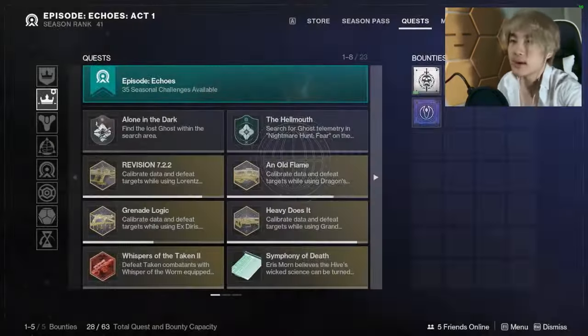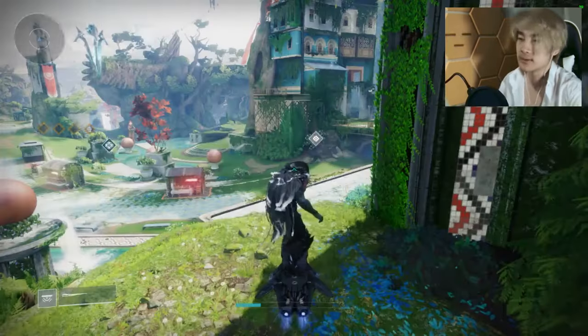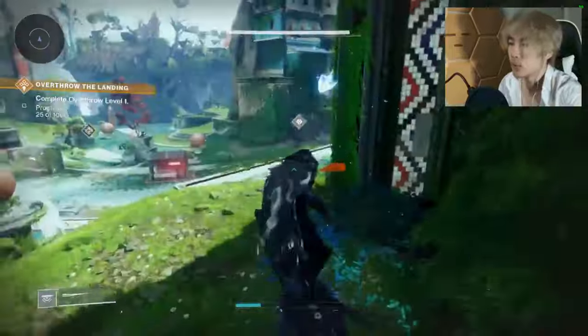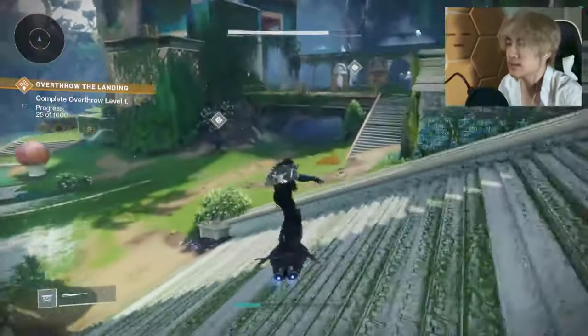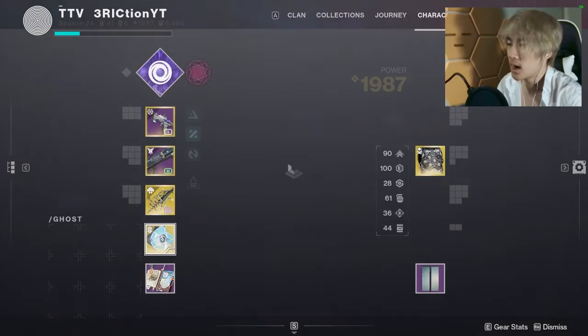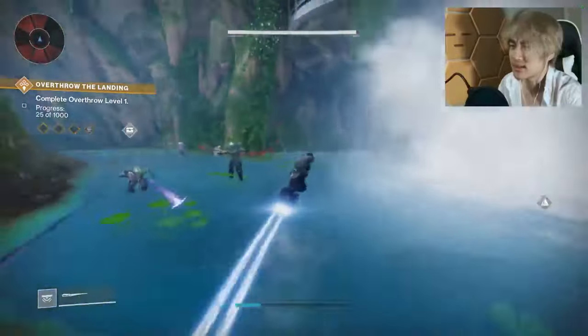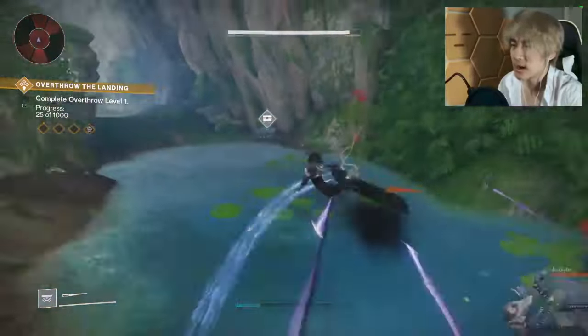All you do is load up at the landing. Fast traveling to this landing resets the chests as well. Wait for the world to flash, then go in a circle. Have the Wombo Detector mod equipped so you can see chests from farther away. Don't put on a sniper — it's slower — and you literally just loop around.